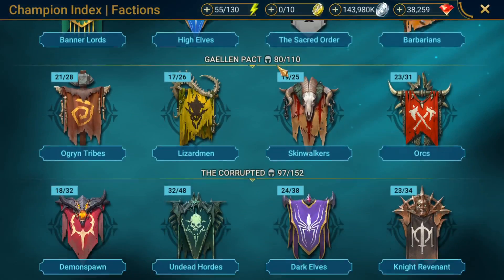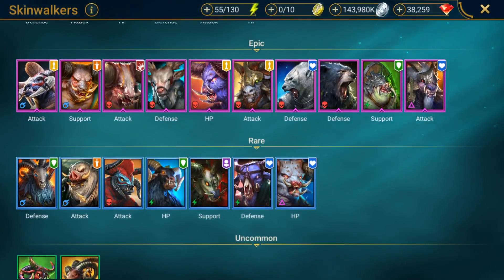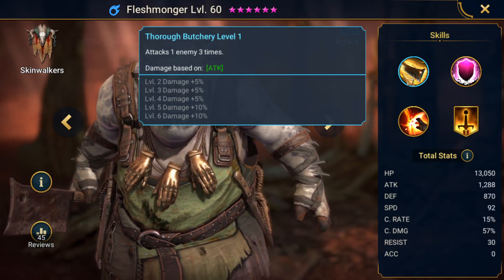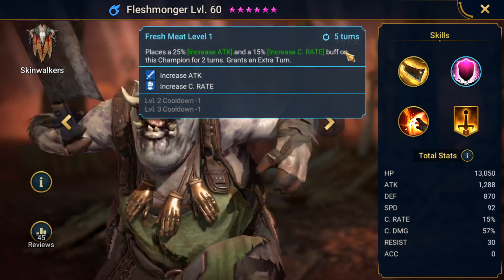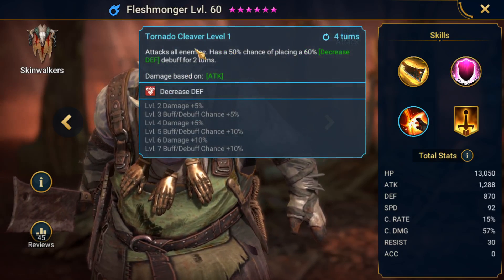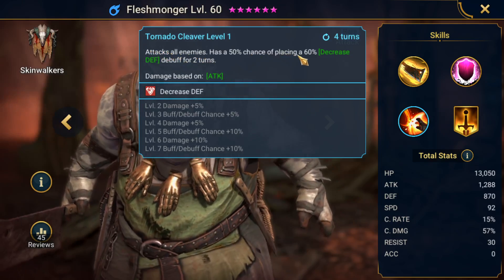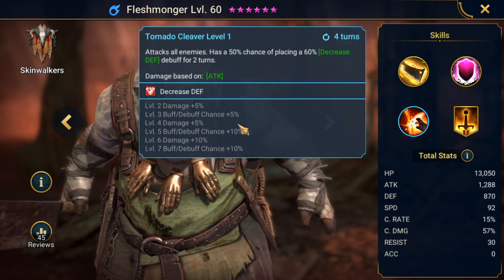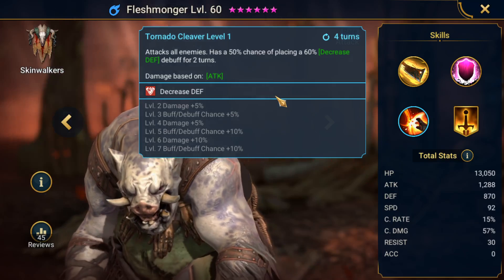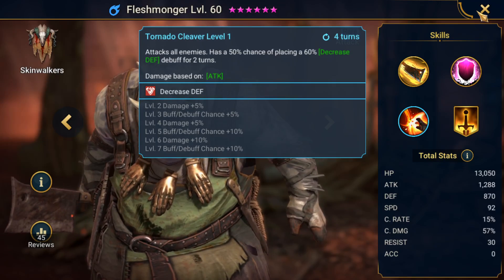Going to the Skinwalkers, there's one other reasonable choice for decreased defense — Fleshmonger. His auto attack attacks one enemy three times, which will work decent with Giant Slayer. His second ability places an increased attack and increased crit rate for two turns and gains an extra turn, so it's just bonus stats for him. His third ability attacks all enemies and has a 50% chance — boosted to 80% with skill books and mastery — of placing a 60% decreased defense debuff for two turns. I still think Gravechill Killer is the best option, but if you don't have her, Warbmaiden and Fleshmonger are reasonable alternatives.